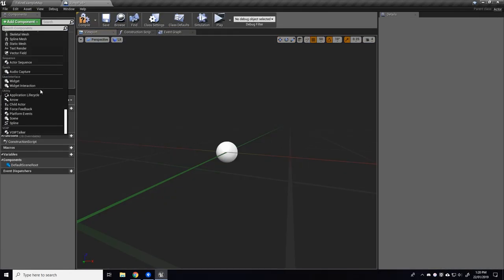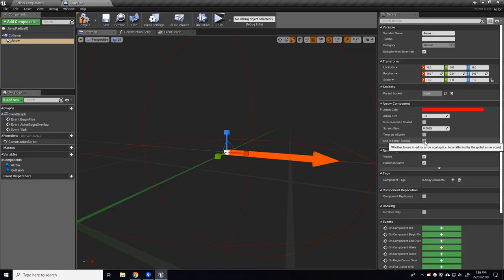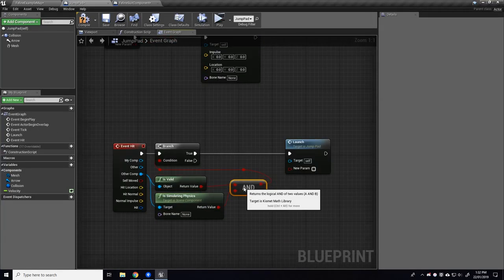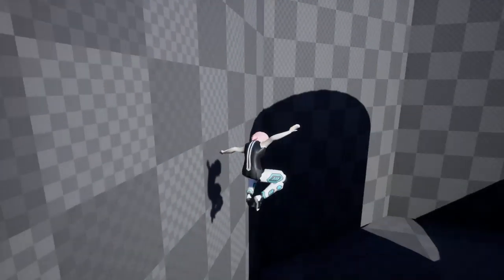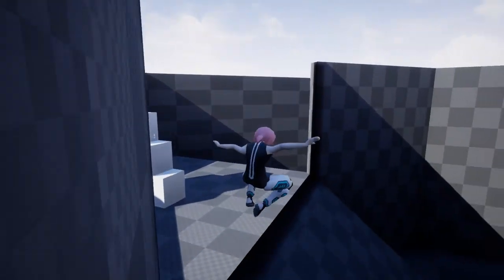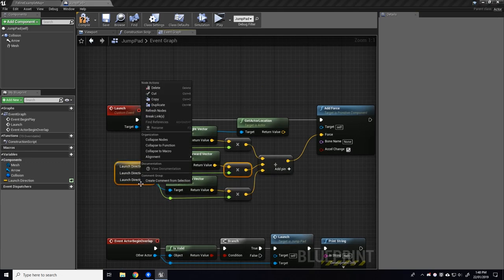Hello everyone and welcome back to the Project Feline Devlog series — a series documenting the development of my dream game from start to finish. My name is Raymond and I've been working independently in my spare hours for the past seven to eight months to make this dream a reality. For those who have been following the journey thus far, you would have seen me go through the process of designing a character and designing a unique set of mechanics. What I'd like to focus on this episode is transforming a set of mechanics into a complete gameplay experience. So without further ado, let's get into it.